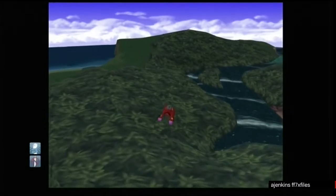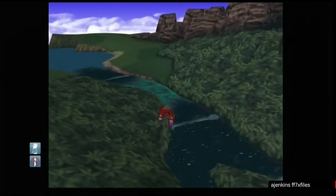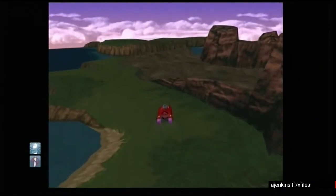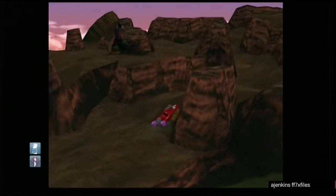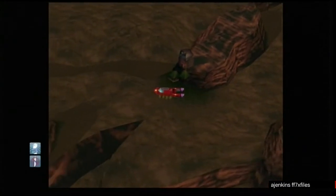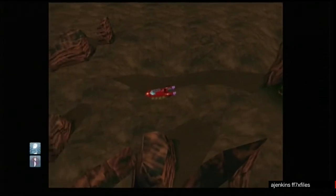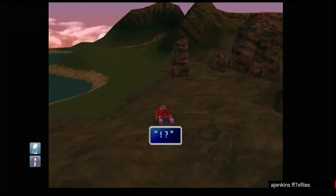Now head towards Cosmos Canyon. You know where it breaks down — there's like a crack. You want to get the first front wheel over that crack, then press circle, X, up, and left all at the same time. You've now bypassed the stop point.